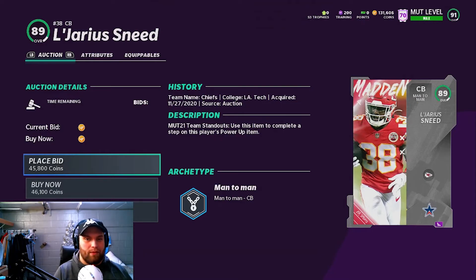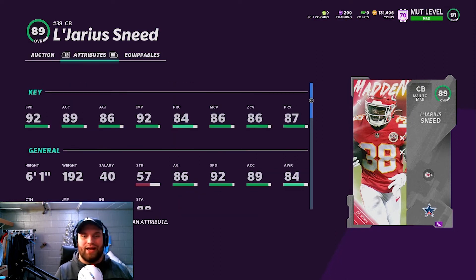I called this one of the best budget cards in the game about a month ago and I really think he still is because of the speed. At base 92, and if you get the power up you can get him up to 95 with Sprinter, even higher on a theme team. He is also six foot one. Zone and man coverage are both sitting at 86; press is at 87, and you can get both man and zone up to a 91 with Lockdown. He will always be a great budget corner because of his height and speed.